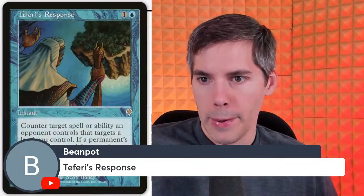This is my favorite card in the entire set: Teferi's Response. Blue one generic instant — counter target spell or ability an opponent controls that targets a land you control. If a permanent's ability is countered this way, destroy that permanent. And you get to draw two cards. The whole point of this card was to counter Rishadan Port, which at the time was a massive hassle in Standard — it just adds mana, and you can also pay one to tap people's lands, which was so annoying to control decks.